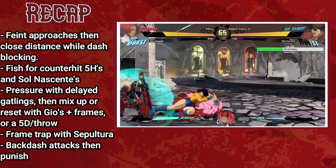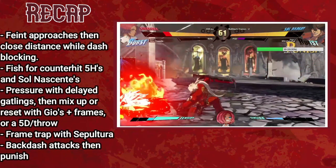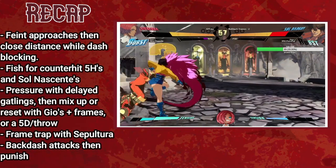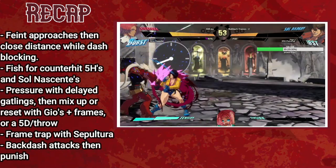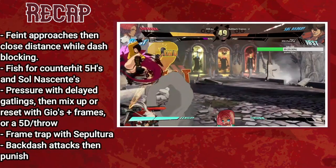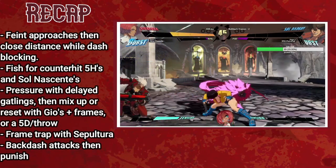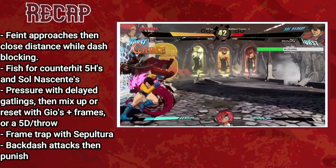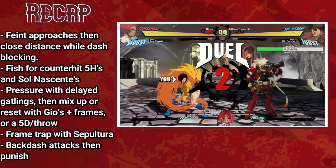Giovanna is a rushdown character with powerful tools to close the distance and many ways to keep her in once she gets there. Utilize dash feints to bait mistakes and dash blocking to approach an opponent focused on hitting your dashes. Use Sol Nascente as a counter poke and Giovanna's strong delayed gatling options from slash and heavy slash buttons to pressure the opponent, then mix up or reset with Trevau, Sol Puente, throw, 5D, or start the gatling chain over again. Frame trap with Sepulchra, escape with a well-timed backdash, and you'll stick to your opponent like glue while melting their life bar.